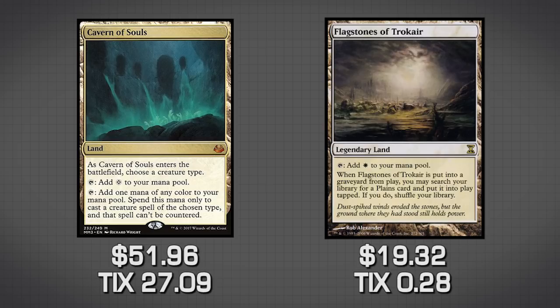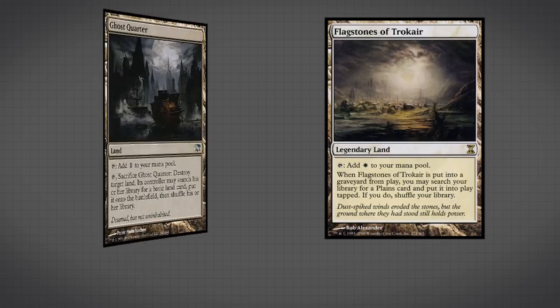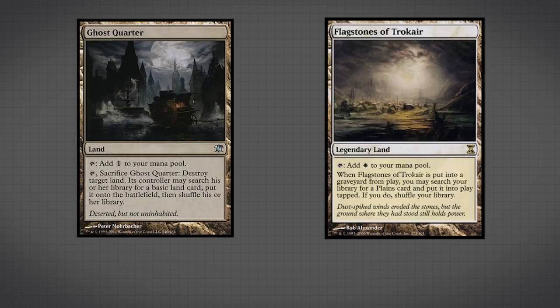Flagstones of Trokair is actually really good in a deck like this where we don't need six or seven mana most of the time. If we play a second Flagstones — since it's a legendary card — we get to destroy one and fetch up a Plains, thinning our library a little bit. Additionally, if you're playing four Ghost Quarters and you crack one, blow up your Flagstones and fetch up two lands, thinning your deck out more. That gives you a few percent extra value each time, because you're less likely to draw into land and more likely to draw into cards that matter.